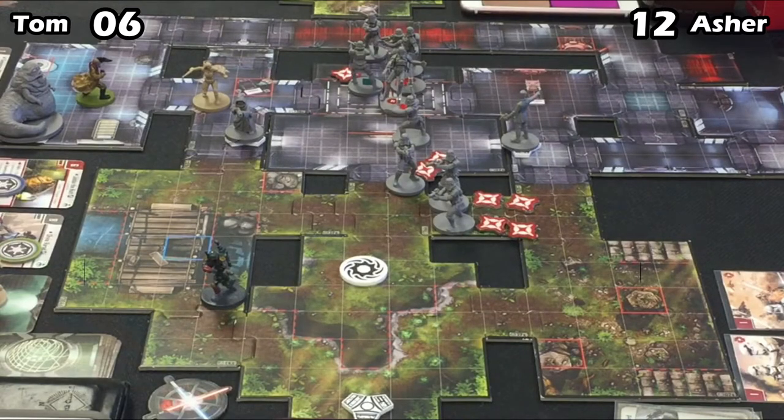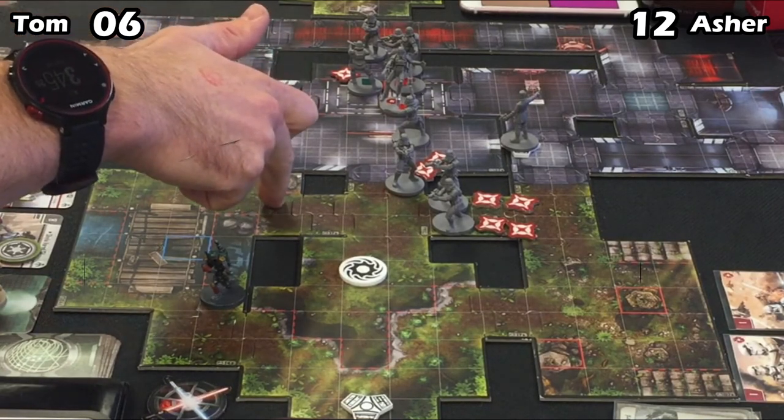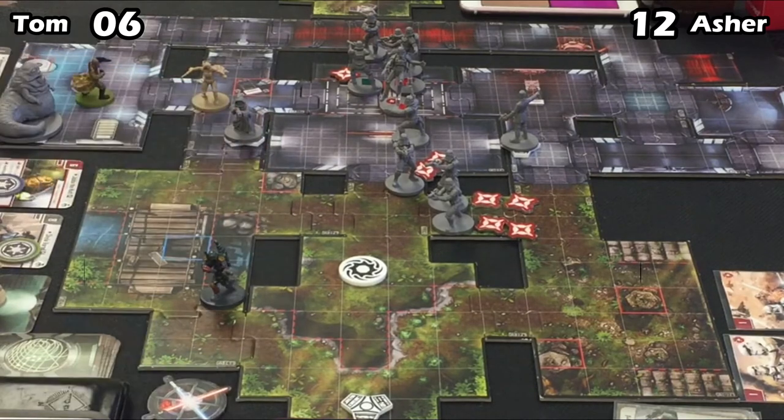Tom's got a damaged Shyla and Boba at full health. That focused Stormtrooper — he might have just rolled the wrong dice; he was definitely a Jet Trooper. Casual play, it happens. When I was first starting out learning to play, it was everything I could do just to understand my own list. I should mention that Asher is in high school — he and a bunch of other kids from their high school play together and come over to Portland to play in our tournament. We love having them.